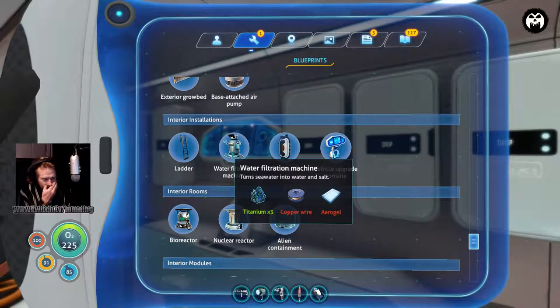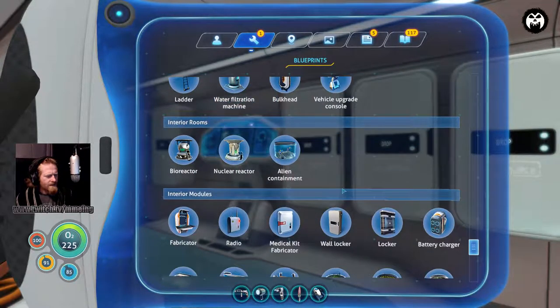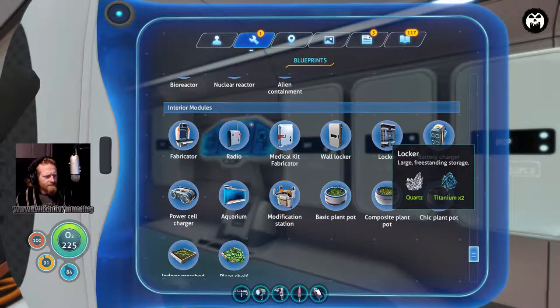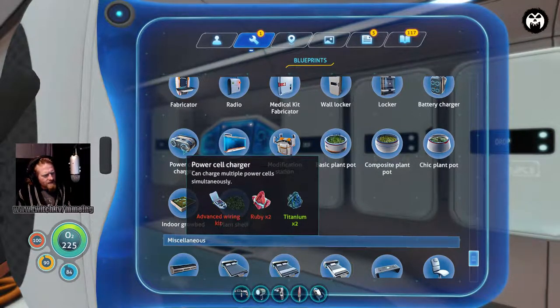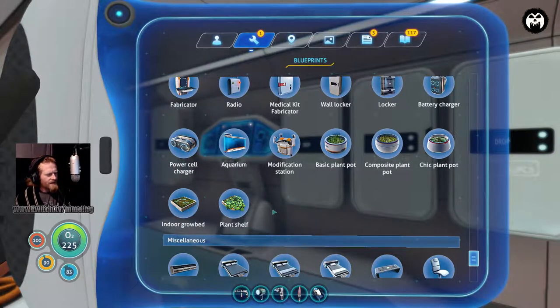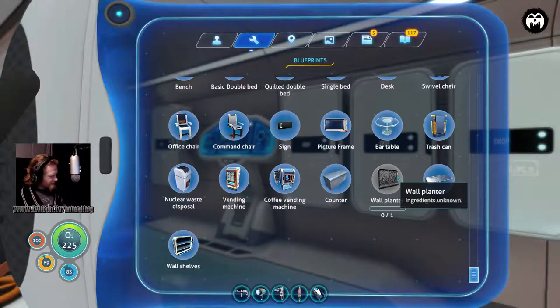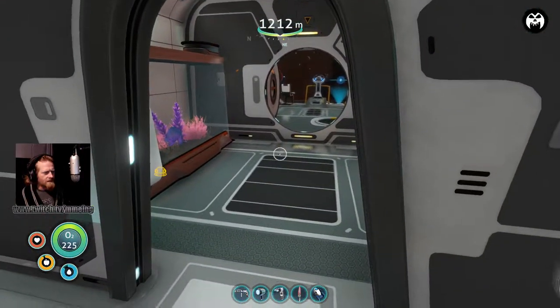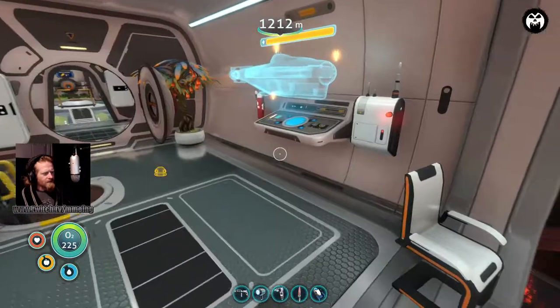I could use some water filtration systems - copper wire and aerogel. Alien containment - we'll do that when we go back up. Do I have everything I need in the sub? We don't have power cells in the sub. Since we have heat generating down here we could have those charging constantly, but if we're not in a heat zone it's a waste - I'm not going to worry about that. I think we have literally everything we need.